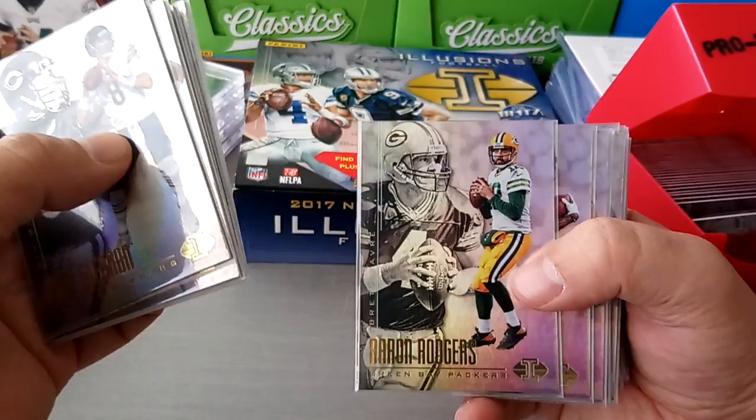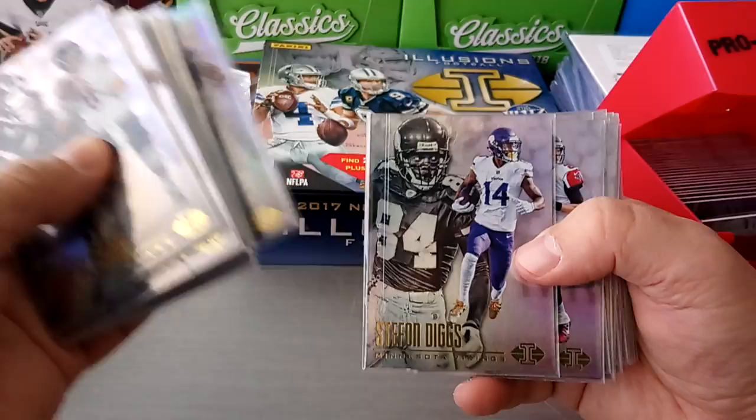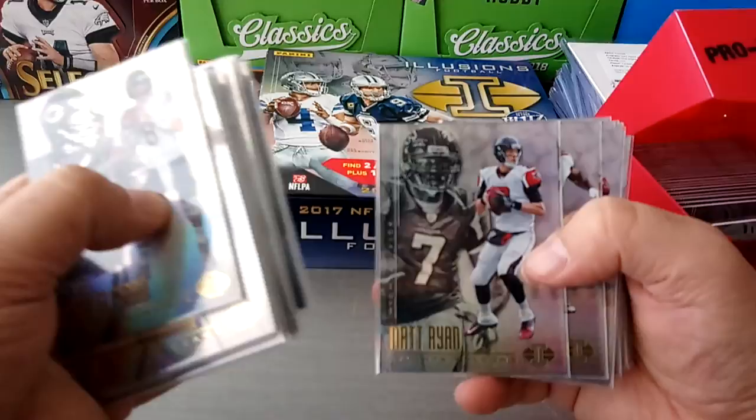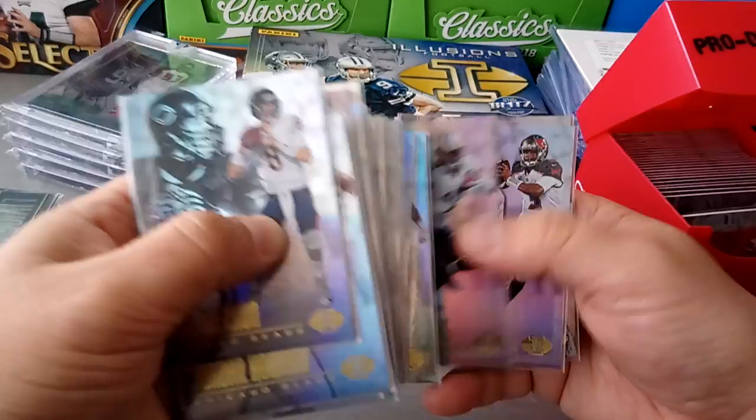Latavius Murray and AP - that's a good one. This one is good too: Adam Thielen with Moss and Stefon Diggs. This is good: Manning and Brees for the Saints. And here's the first 50 - so we've done the first 50 of the base cards.